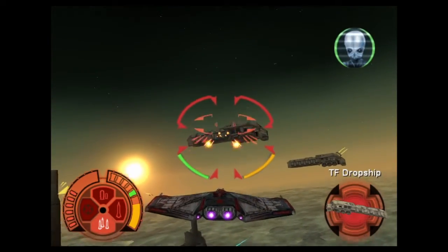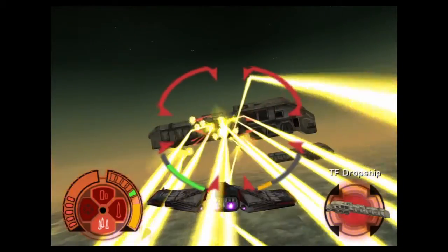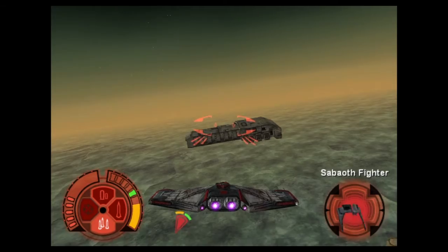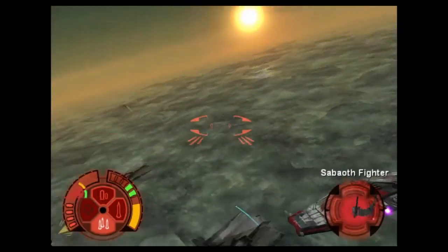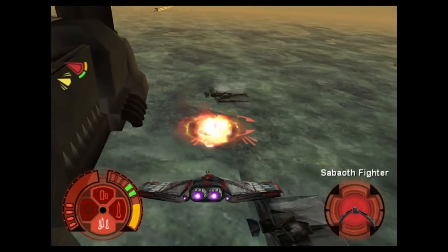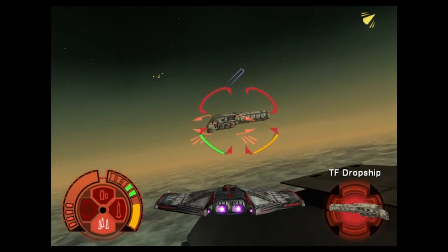If we can destroy the reactor core, we will at least stop the production of the hex weapons. Where's the reactor? The reactor core is inside the hangar. Can you shut it down? No, but I can turn it on. That won't do us any good — we have to shut it down permanently! The blast door opens when the plant is operating. Open that door, then get out of there! One more link to make and I got it! The solar tower array has been activated.